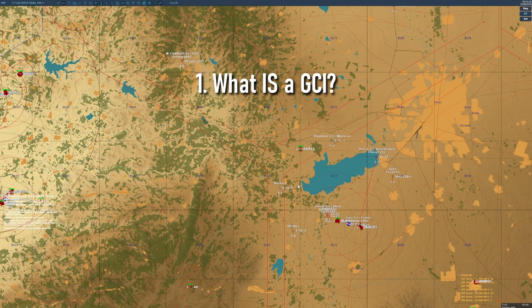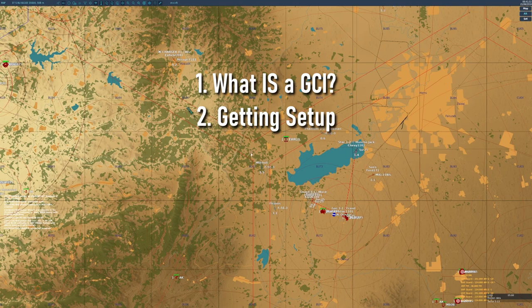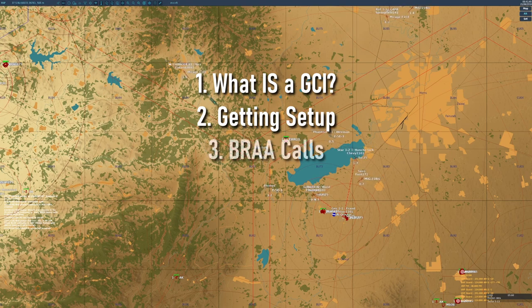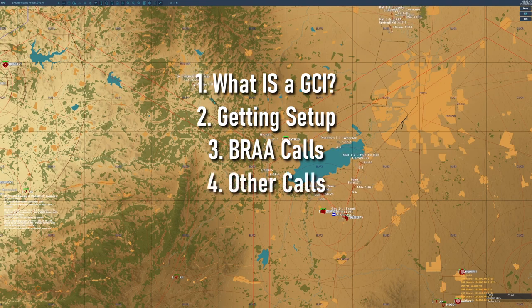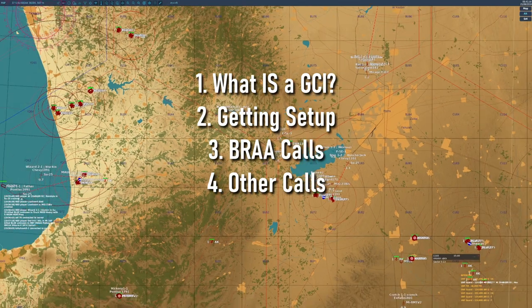As part of that we'll be looking at the various tasks a GCI is aiming to accomplish. After that we'll get into the technical details of how to give GCI callouts, how to announce that you are a GCI on the server, how to give callouts in the correct format so that everybody knows exactly what you're trying to relay to them, as well as when you should give information and some extra tips on the best way to present it.